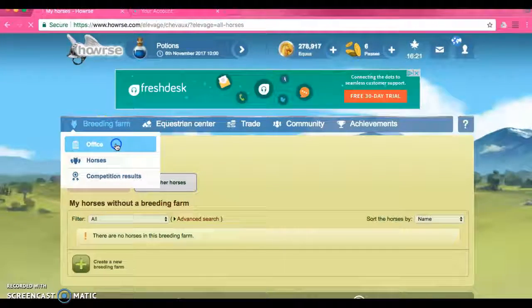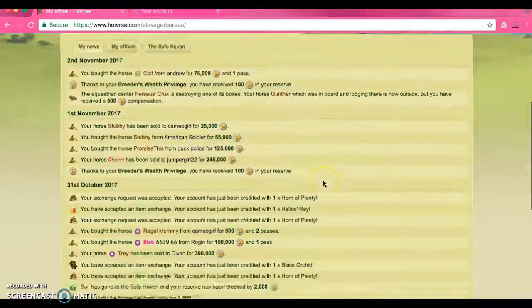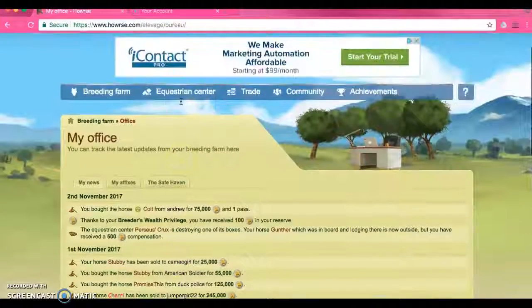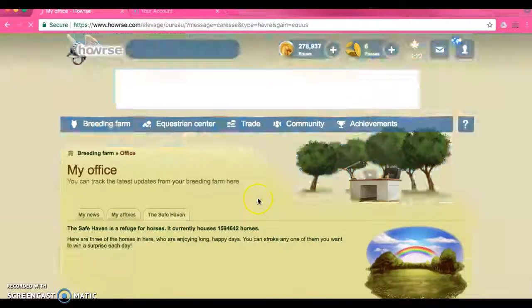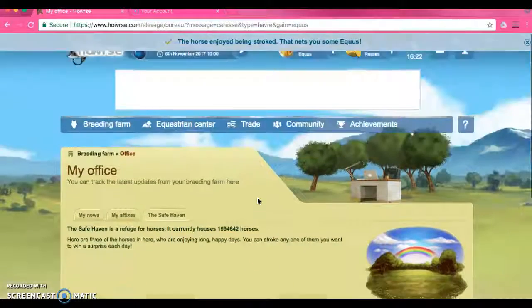The next thing I wanted to show you is your office. This is actually your history on here, so as you can see I have a lot. I bought a horse from here, I bought another horse, I gave a horse to another barn, I gave an item to somebody and they exchanged another item with me, and I keep buying and buying. So this is really good for you.